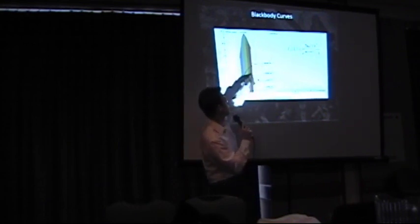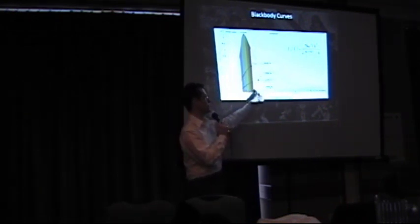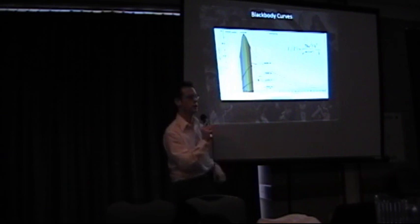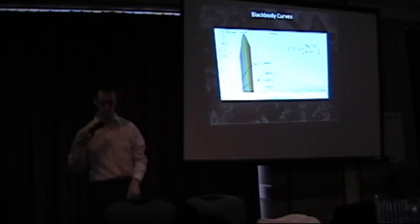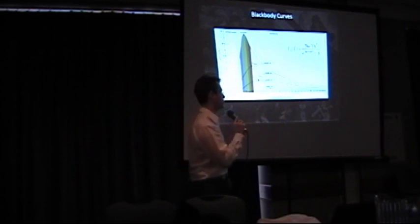Also, the peak of the curve is going to be moving more and more towards, if you're in the visible part of the spectrum, the blue end. And then outside the other end of the blue is the ultraviolet. Go far enough and you get the ultraviolet UVB rays, which are the ones that are damaging. Over here we have infrared, which is where humans glow.